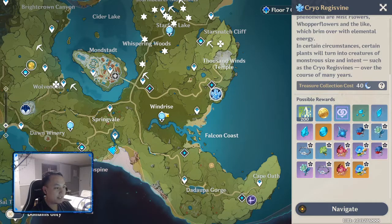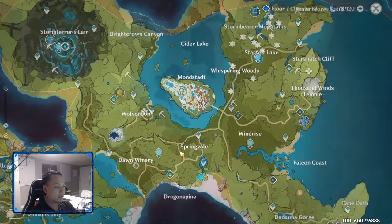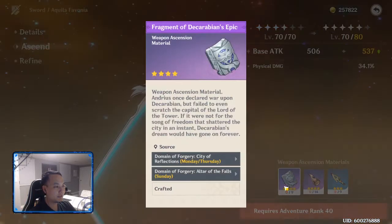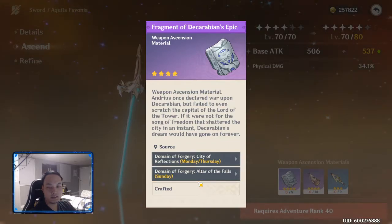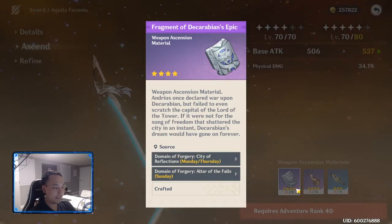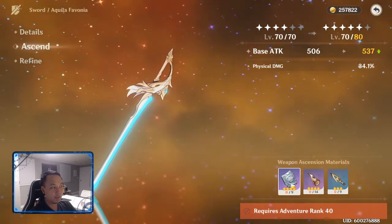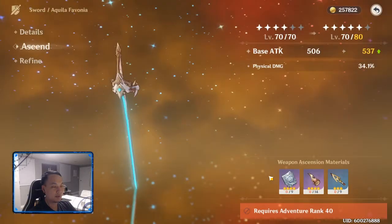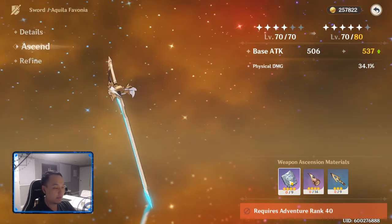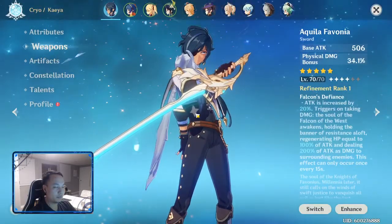Next up: weapon levels. Go to your characters, check your weapons, and see how you can enhance them. These weapon ascension materials only spawn two days a week plus Sundays, so check which days your materials are available. Mine is Monday and Thursday, and you want 9 of these materials. At AR-30 the purple drops are quite rare, but make sure you can craft up from lower tiers. Level up your weapons because the base attack increase is really going to improve your damage.